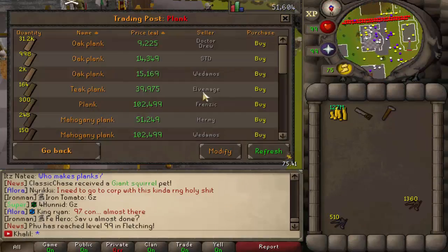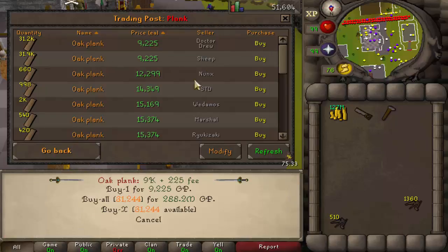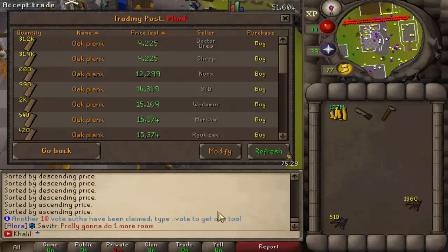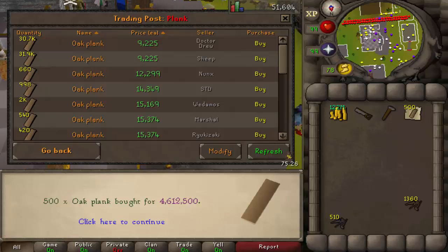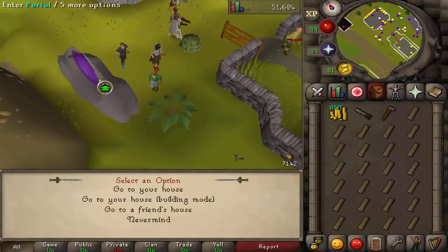We're going to search for planks and buy the cheapest ones we can get. Dr. Drew has the cheapest ones. Let's buy like 200 or something — that's 500... that's 5 mil. Not bad. So you're going to need to buy regular planks to start off.